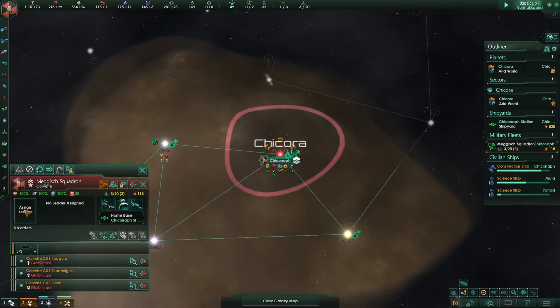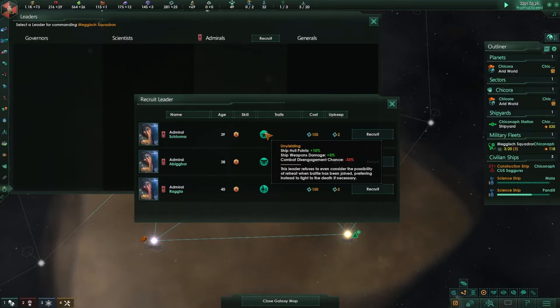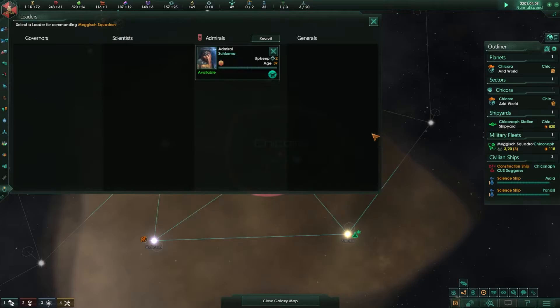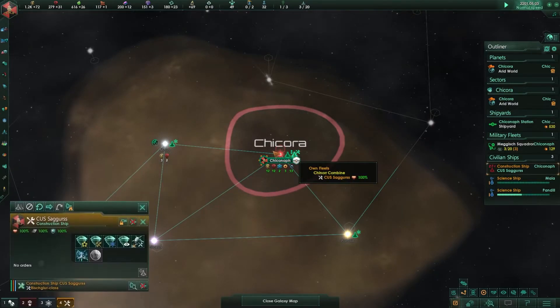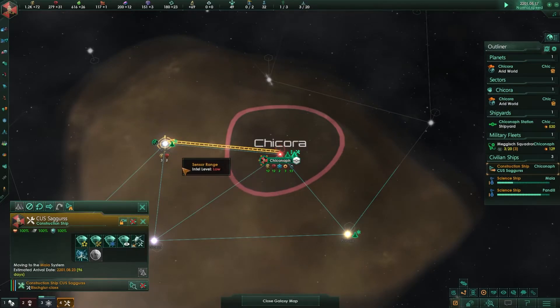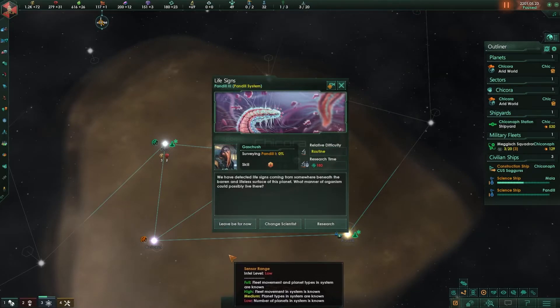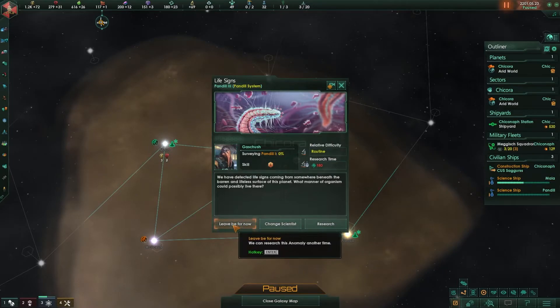I'd like to get an admiral assigned here — yes, I do have enough. I'll take this guy so he can start gaining experience right away in case I get into a fight early in the game. I'm going to move my construction ship over here. This system isn't fully surveyed yet, but I'll have him ready to build an outpost when it is. I found something, but I'm going to leave anomalies for now — I want to get out and explore the system as much as I can.